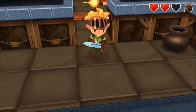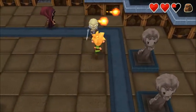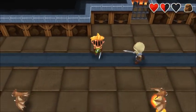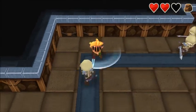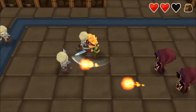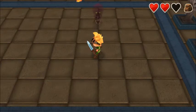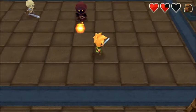Am I gonna get a boss fight soon? I think so. Oh, more skeleton people, and red wizards and bats. Oh man, they're giving me the works here and fire too. Wow, heart, heart — I need another heart. Need to get rid of these, oh my god. That's one red wizard down.